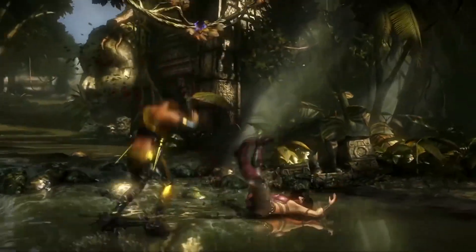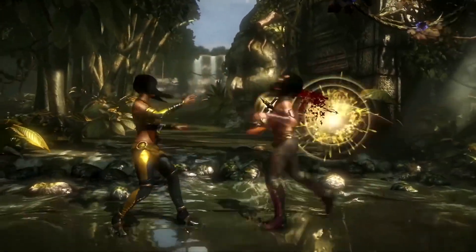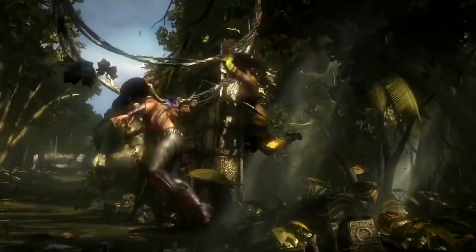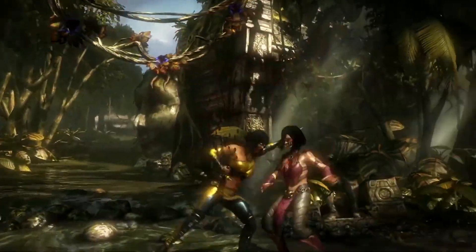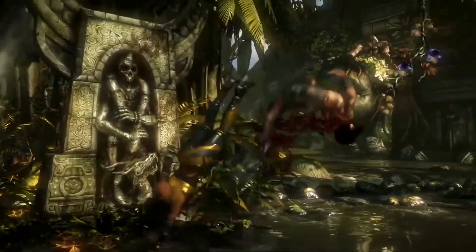Tanya — The Edenian Rebel. Both highly skilled as a fighter and political provocateur, Tanya will stop at nothing to make her dream of a free Edenia a reality. Her three variations cater to players who enjoy high mobility and aerial mix-ups.